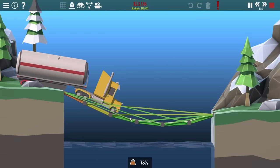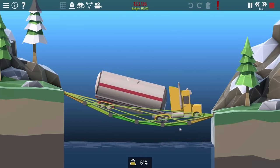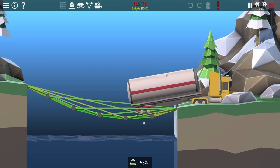Just by moving up a node on the left side a little bit, the truck can get on it just fine. The slope is just barely fine enough that the truck doesn't break it, and I beat the level.